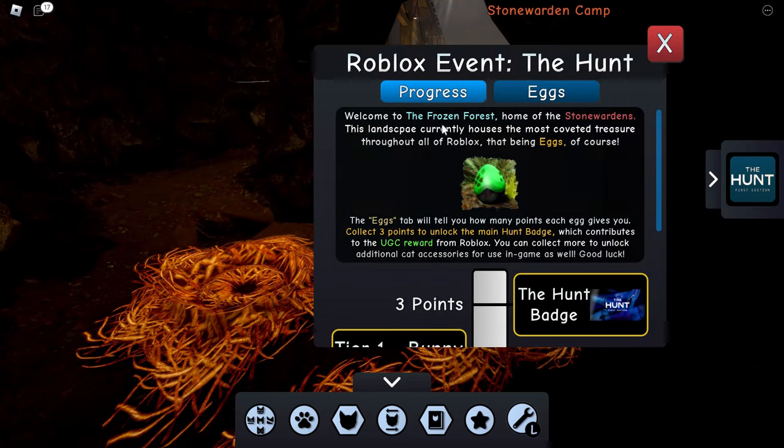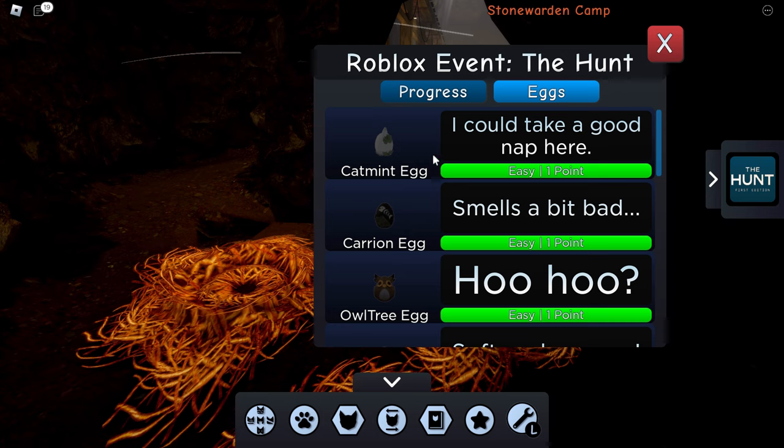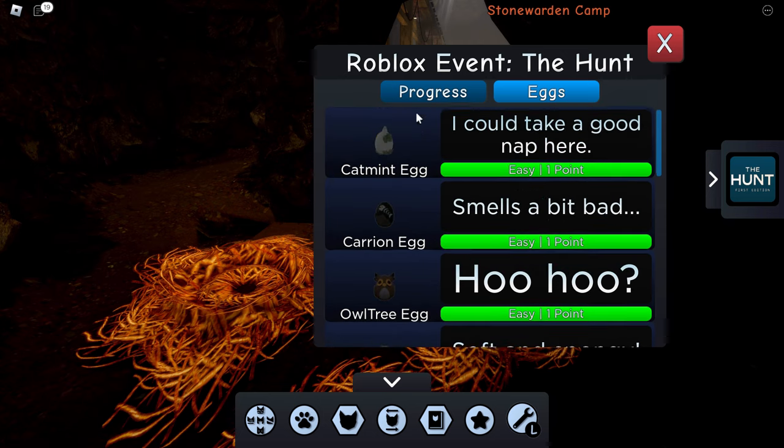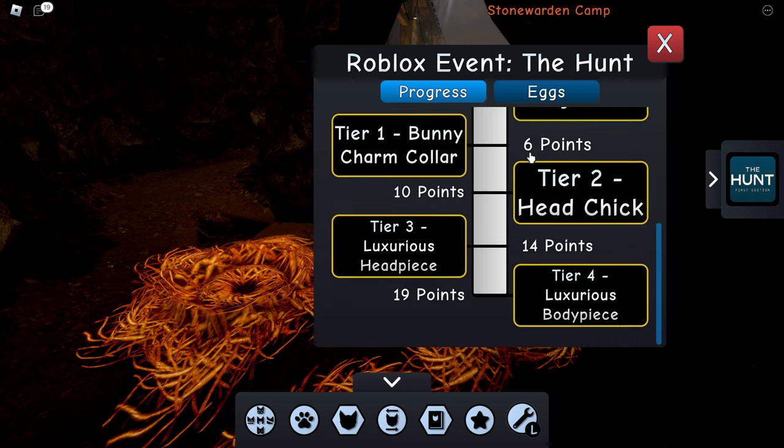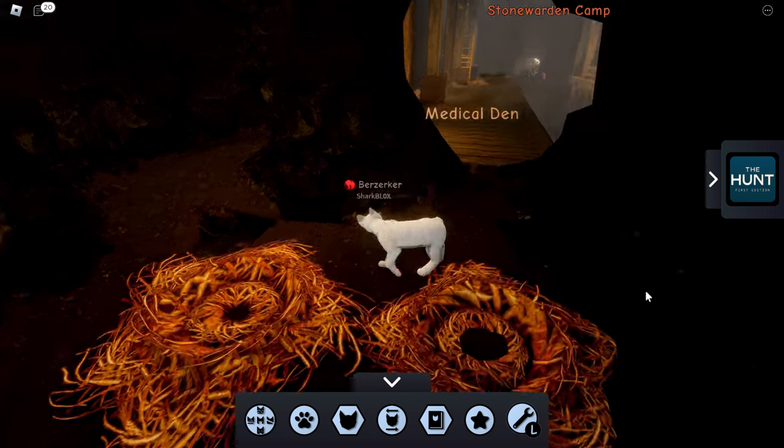If you click on the hunt button, it does have a whole list of eggs. Some of them look kind of weird — I think one of them said it smelled bad or something, which is a bit dodgy. What we're going to do is find two of these eggs. I think there's 11 in total, and once you find two of them you unlock the badge straight away.